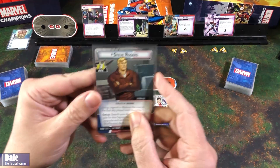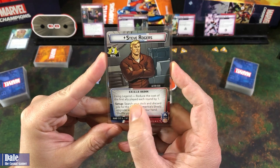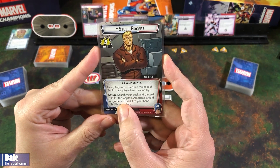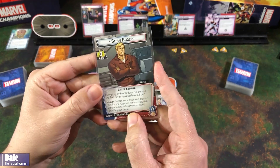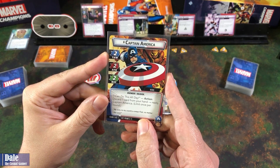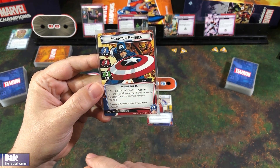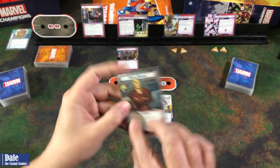For our heroes, we've got Steve Rogers: recovery of 3. Living Legend — reduce the cost of the first ally to play each round by one. Setup: search your deck and discard pile for a shield upgrade, add it to your hand, and shuffle your deck. Hand size of 6 on the alter ego side and 11 hit points. On Captain America's side: 2 thwart, 2 attack, 2 defense. I Can Do This All Day action — discard one card from your hand to ready Captain America. Limit once per round, and a hand size of 5.